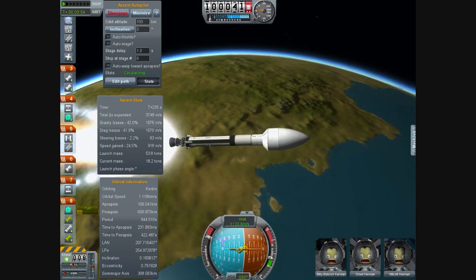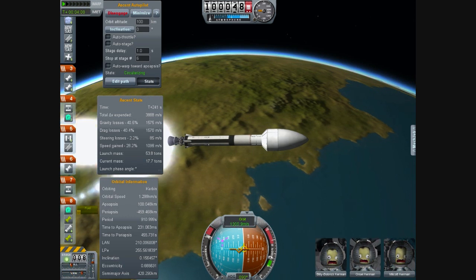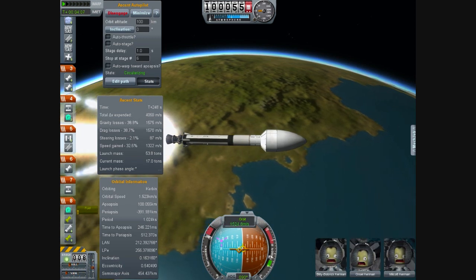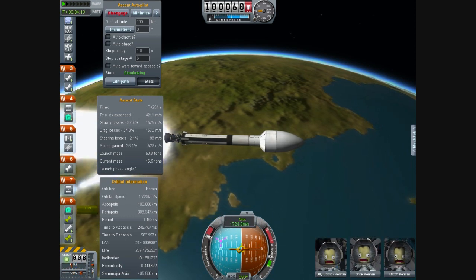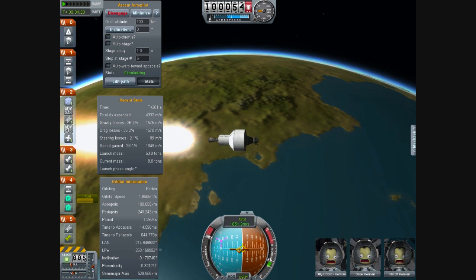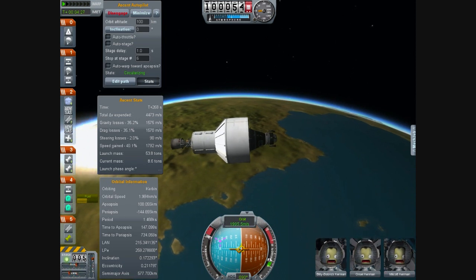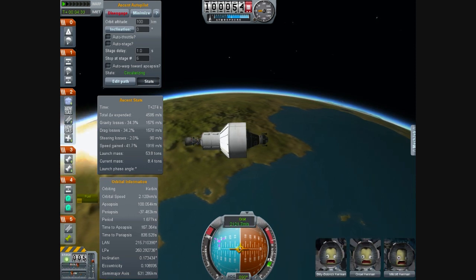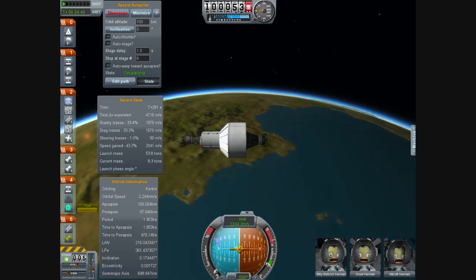The fuel is about to run out on our second stage. MechJeb doesn't really like doing staging of fairings and stuff like that. So when the sixth stage comes — that's the third stage engine, basically — it gets a little confusing. Here it comes. It bucks back a little bit and then I just release that manually like that. We're at a hundred kilometers now. We're just bringing that periapsis up — the periapsis has just gone into the positive numbers. It's at a hundred kilometers now.